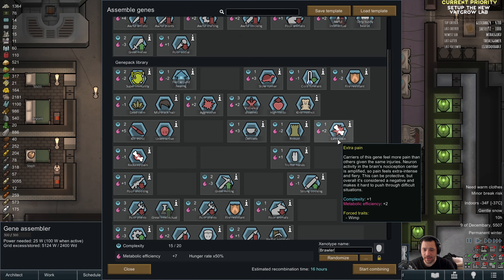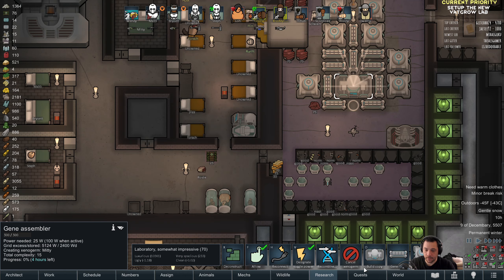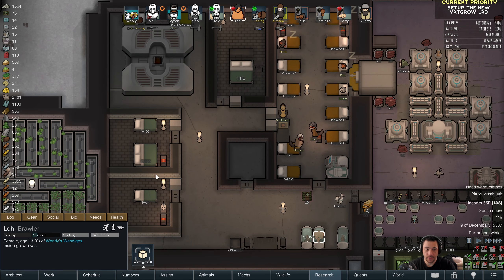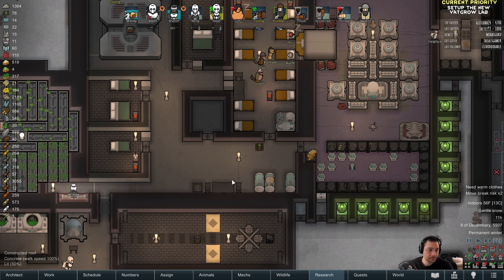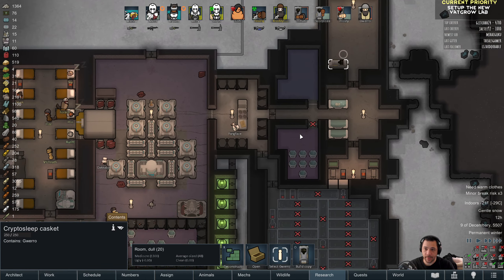Poor social? Yeah, I could add a poor social. This has metabolic efficiency of plus 5, but — oh, nearsighted. I can add that as well. I don't need them to see very well because they will be using melee weapons. So this is the Lo gene. I think you'll be dead even — a zero — once I'm done. Because you start with poor shooting and awful shooting, I just made a plus 7.